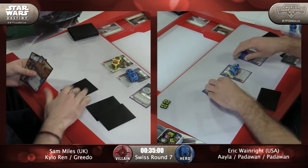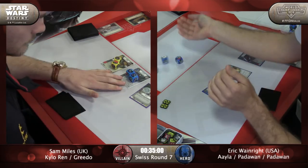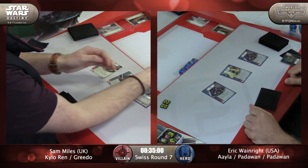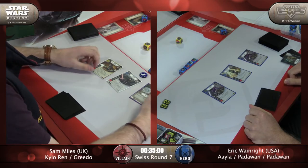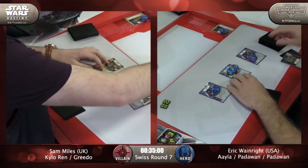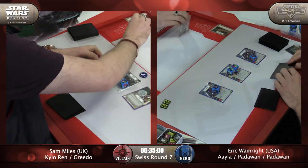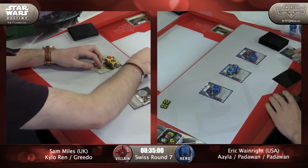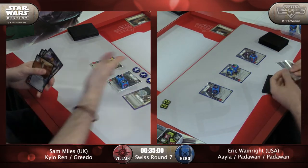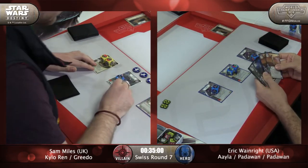Eric gets an Ancient Lightsaber on his mulligan. Pretty good — also an Ancient for Sam. They will roll out, just two for Eric. It's going to be easily beaten by Sam, and Sam's going to go with Fort Anaxes. Interesting — so he wants the shields. He's going to have three shields to start the game. That's not nothing. And I didn't see what Eric gets off of Stolen Intel, but we know he's got some real good upgrades.